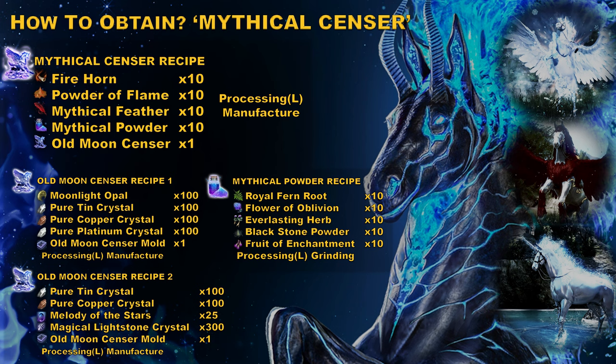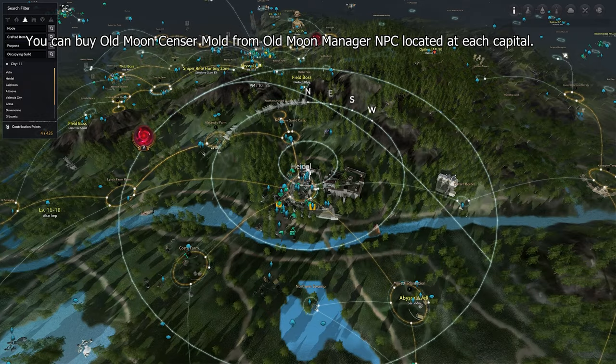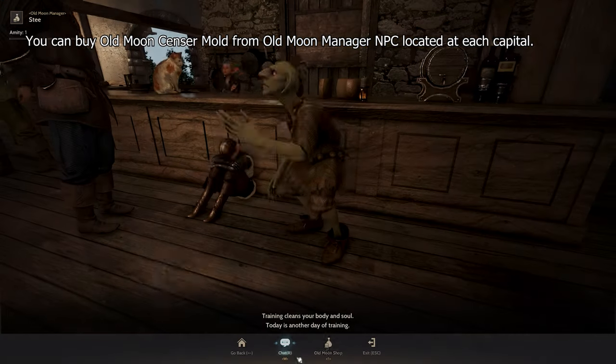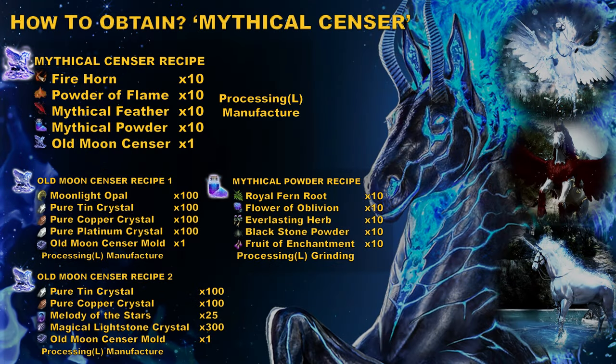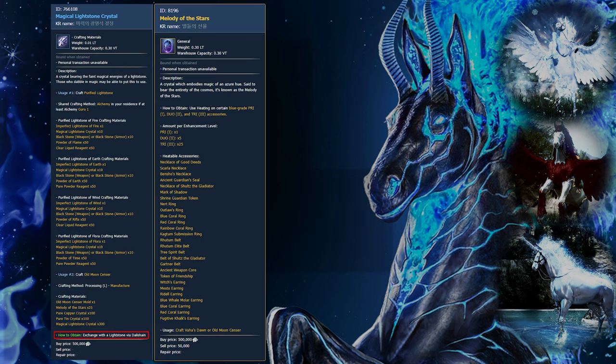There are two different crafting methods for the last item — the old moon sensor. You can get most items in the recipe, especially the pure ores, from the market or by crafting them yourself. The items that may seem different to you are melody of the stars and magical lightstone.